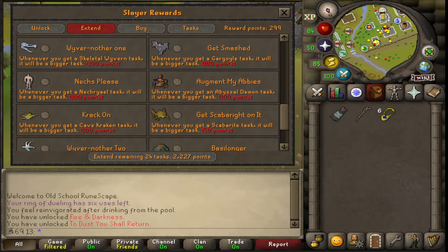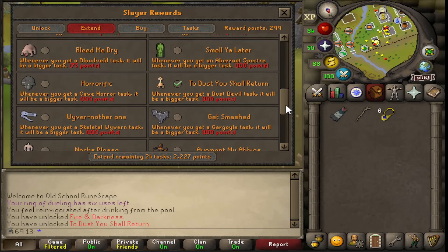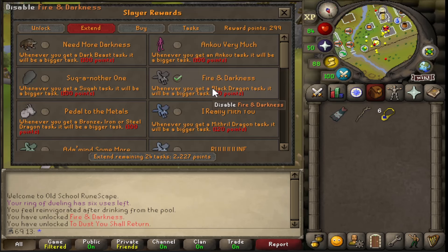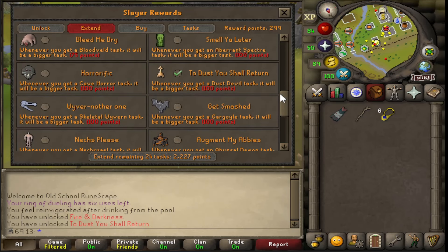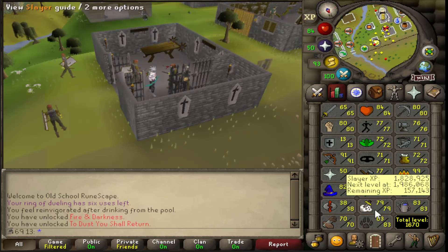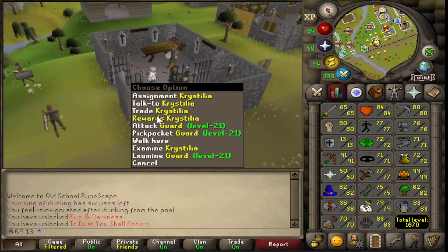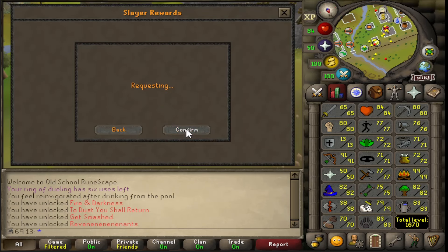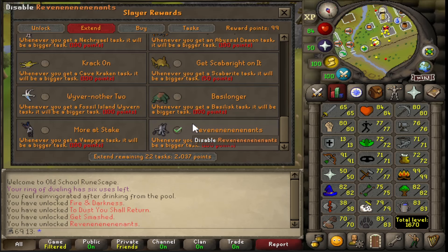I'm going to spend a few of my slayer points here. I'm going to start extending some of my tasks - really hoping I get a black dragons task because I'm going to do some KBD. I've extended them just in case. Dust devils, because they're really good for bursting. And then I'm tempted to do necrials and gargoyles, but I haven't actually had gargoyles since I've been able to kill them all. I'm almost 80 slayer, which is kind of crazy. We're going to do revenants too, because I do plan to start killing those in the future.